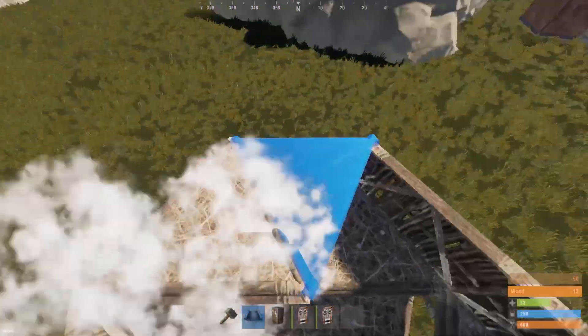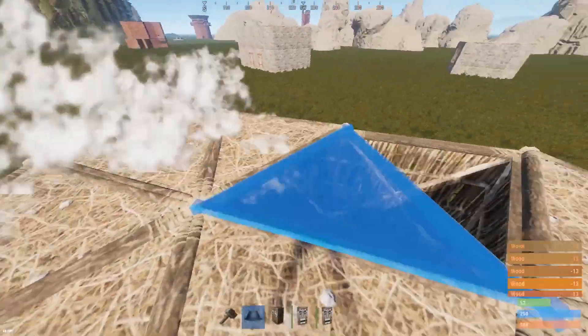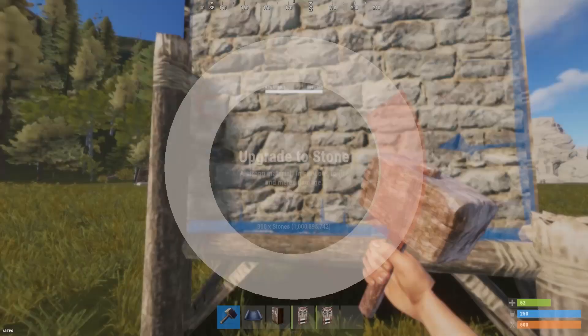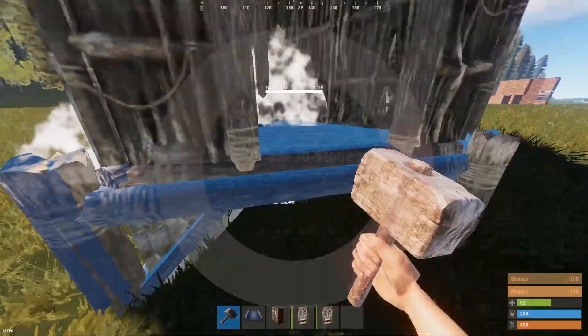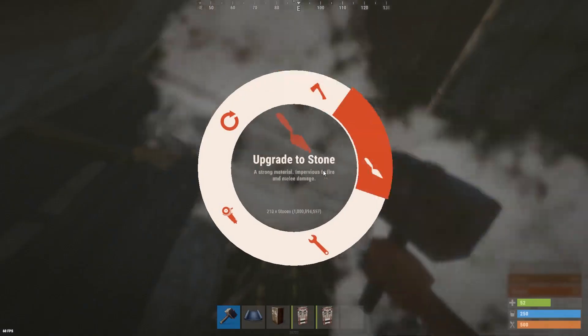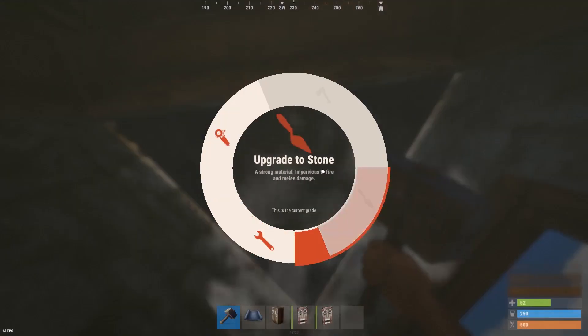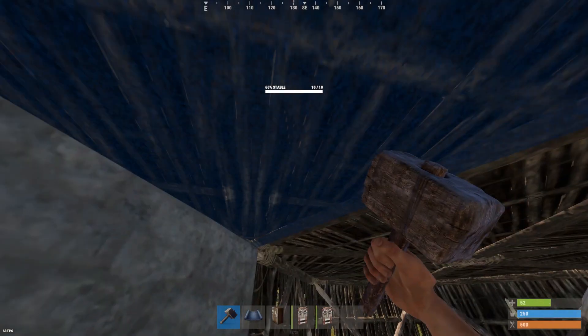Now you can start on the roof. You can upgrade this to any material, especially the bunker. I'm just going to stay with stone — it's the easiest to get at the start of the game.